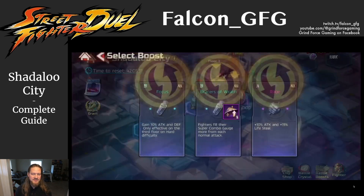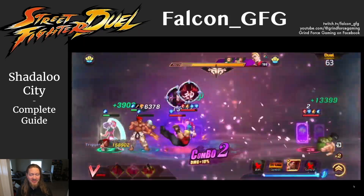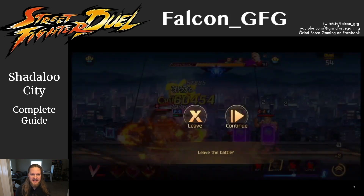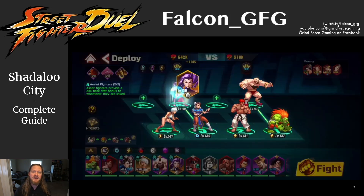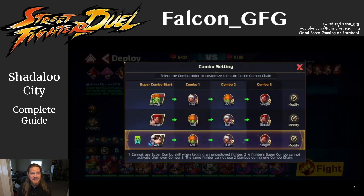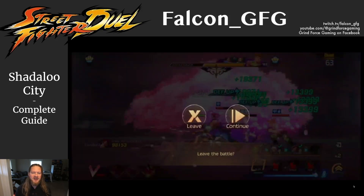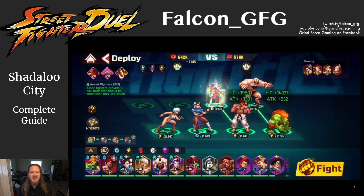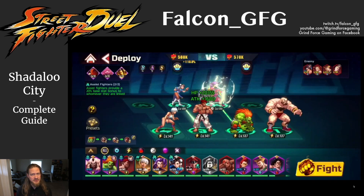Pro tip number two: you can cancel fights and restart them without penalty. Let me repeat that, because if you didn't know about this, it will transform your game experience. In any of the Shadaloo City fights, including the boss fights, you are able to cancel the fight and try again with no penalty. Basically, guys, if your team is about to go down, pause the fight and re-challenge. Your fighter's health and combo gauge will be restored to where they were at the start of the fight. You can then change around your team and try again as many times as you need to until you get a good result.